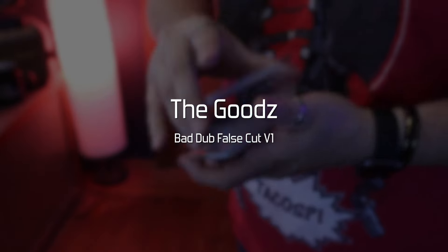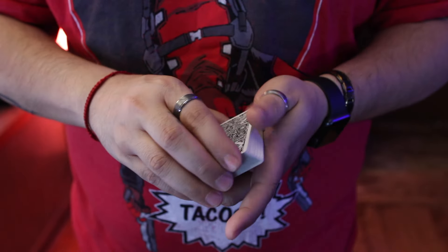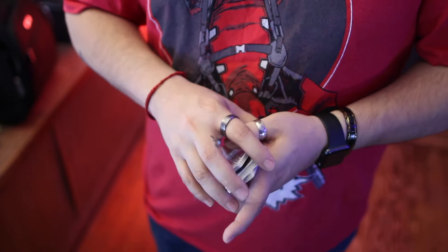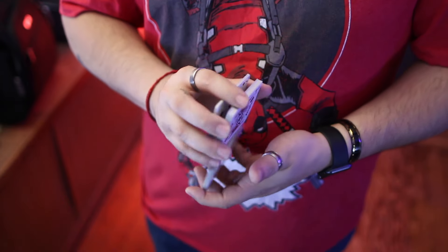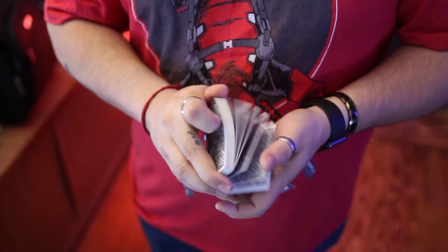I think this is a good introduction to kind of getting into card handling. Maybe you do some sleights already, and this is a cool little addition to just mix up what you're doing. You have somebody pick a card, it's already controlled, and you do a false cut, and then you can move on. It can add something. This is a simple cut — I just call it the Bad Dub Cut because there's a sound right there that if you're not paying attention to, it sounds like it shouldn't be happening. So that's one way to do it. Here's the other way — a one-handed cut there. Two different versions of the Bad Dub Cut.